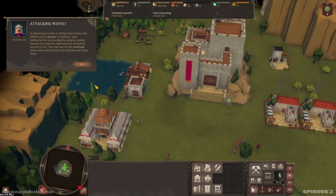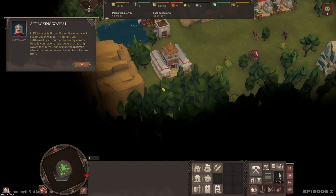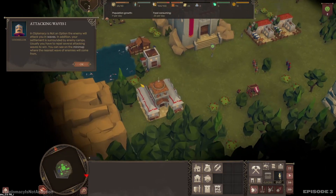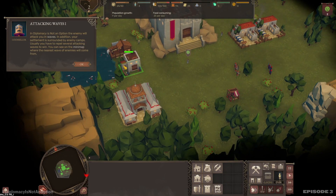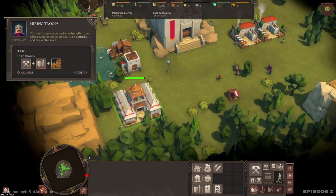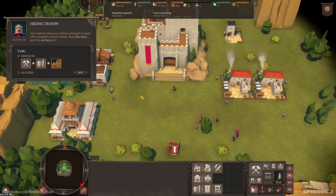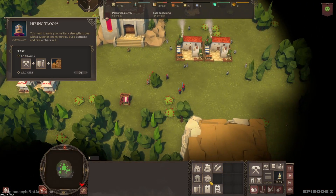And diplomacy is not an option — the enemy will attack you in waves. In addition, your settlement is surrounded by enemy camps. Usually you have to repel several attacking waves to win. You can see on the mini-map where the nearest wave of enemies will come from. You need to raise your military strength to deal with a superior enemy force. Build barracks and hire archers in it.